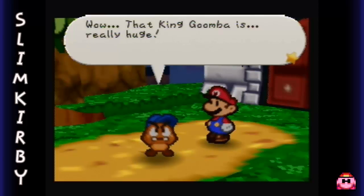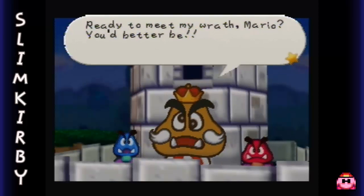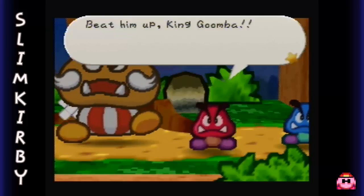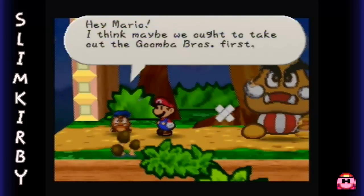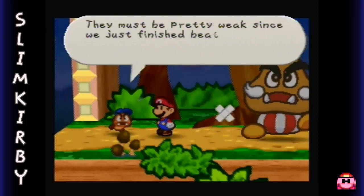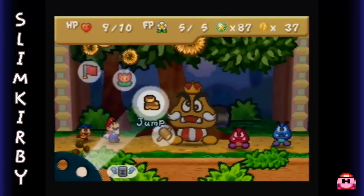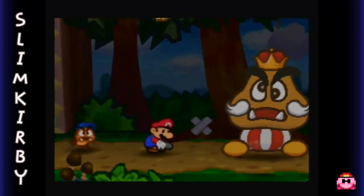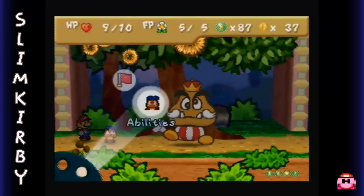I'm sure he's no match for you though, Mario - let's get him! Goomba King may look big, but he's a Goomba, come on now. Hey Mario, I think maybe we ought to take out the Goomba Bros first - they must be pretty weak since we just finished beating them up back there. I kinda wanna do some damage to the Goomba King too, so let's use our Fire Flower. Yep, the Bros only had 3 HP that time, so that was perfect.